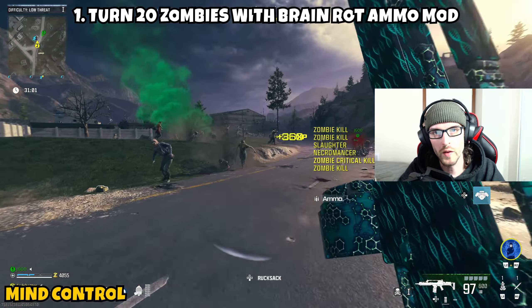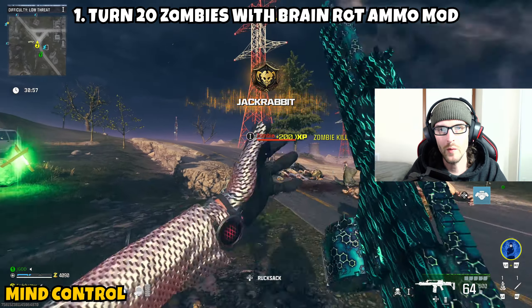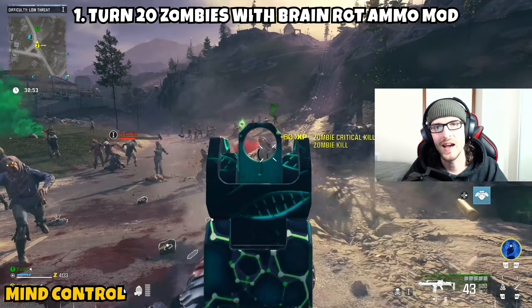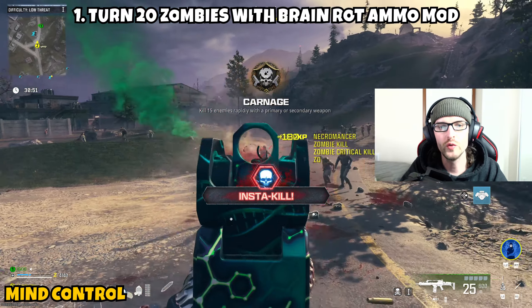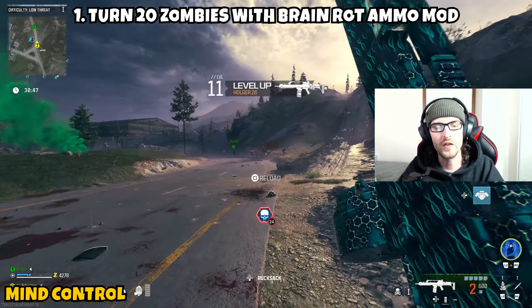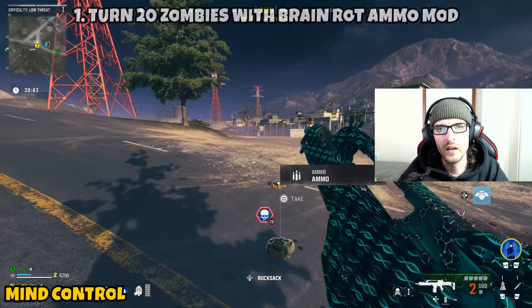If you're having issues getting a lot of zombies to farm quickly, you can grab an escort contract — typically you'll get a lot of zombies that way. You can also do spore contracts or the Outlast, which is the one with the satellite. No matter which contract you choose, you should get a significant amount of zombies. Once you've turned 20 zombies with the Brain Rot ammo mod, Part 1 is complete.